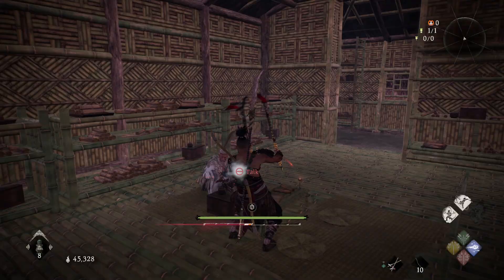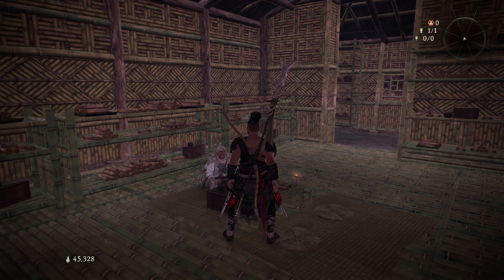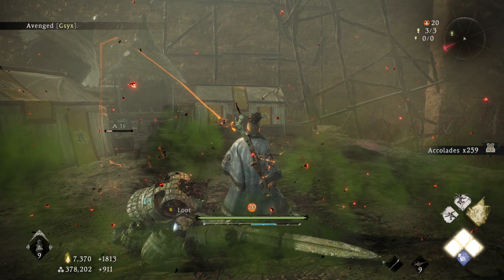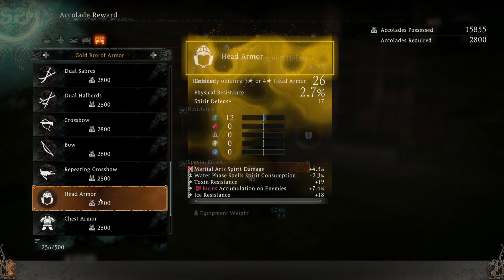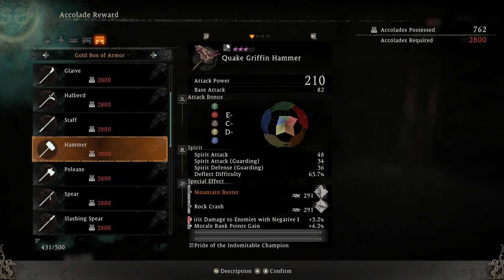It's also possible to get gear from the accolades rewards, and this is probably the best way to get some different jewel embeddings by rolling different things. Accolades are earned every time you avenge another player — you'll get around 200 accolades. Once you've unlocked the gentleman you can respect at the hidden village, he'll have the accolades rewards where you can buy various things and roll particular weapons or armor. Going all the way to the end will get you three or four star gear with lots of different attachments.